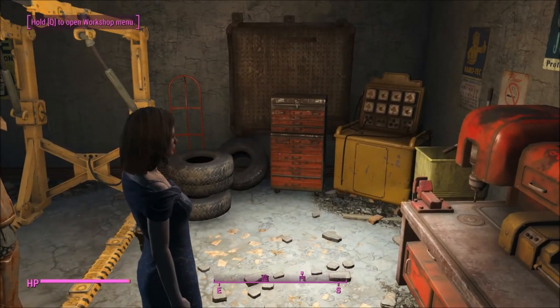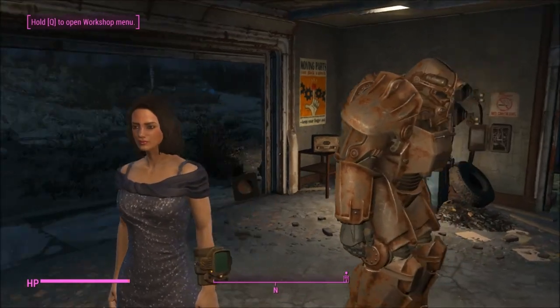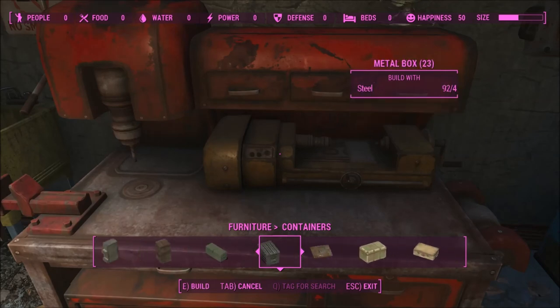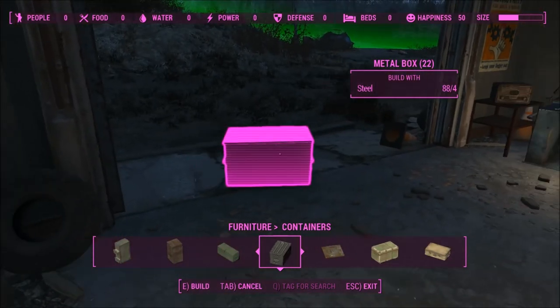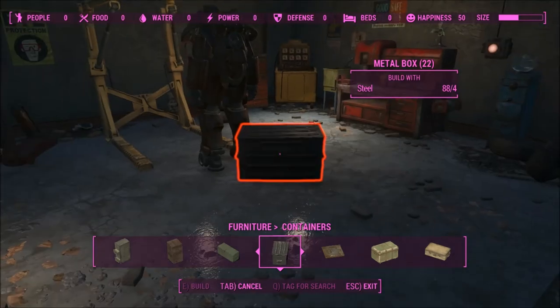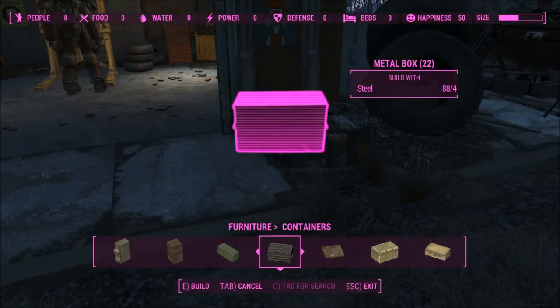I really hope they patch that really soon. Going into the workshop — one of the first things I really want to make is under Furniture, under Containers. You can find this metal box thing. It's taking me forever to walk around. It's so awkward. This is going to be normal for me — walking around like an idiot. I'll put it right here.